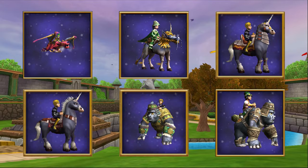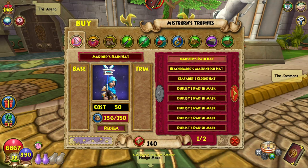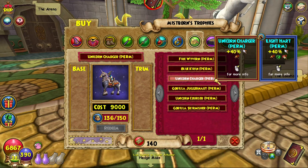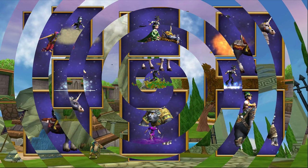The last of the purchasable mounts are the ones available for Arena tickets. They are sold by Brandon Mistborn on Unicorn Way, right next to the PvP Arena. In his shop, he sells the Fire Wyvern, Blue Kirin, Unicorn Charger, Gorilla Juggernaut, Unicorn Courser, and Gorilla Skirmisher. I'm currently saving up for the Unicorn Charger on my Balance Wizard by doing tournaments. Even if you lose all the matches in a tournament, you should still get around 250 tickets, so if I can slowly save up my tickets, you guys can too.